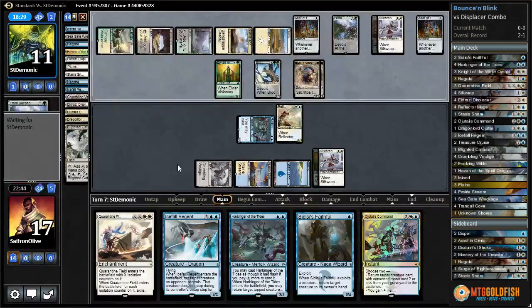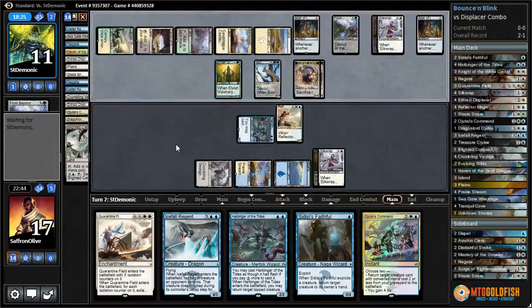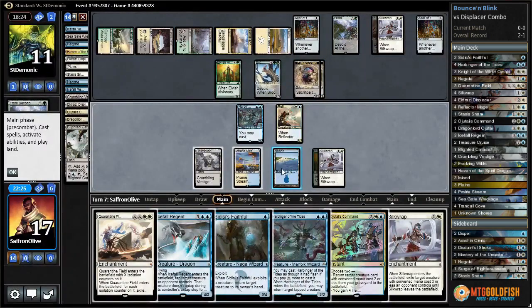Another Altar of the Brood, so we can't disrupt the altars. Really need a land. If we bounce Brood Monitor - one two three four five six... one two three four five six seven eight - I guess that's what we gotta do.